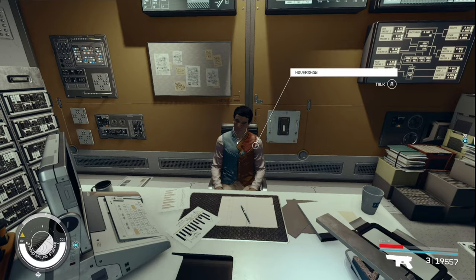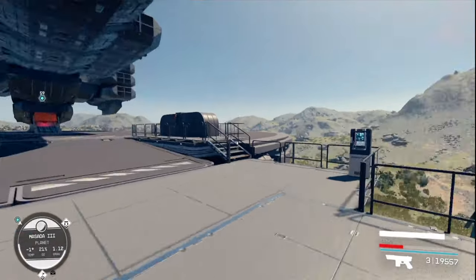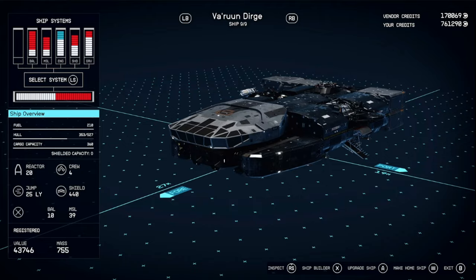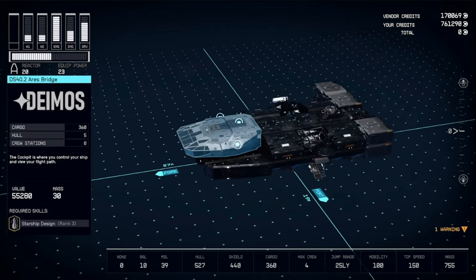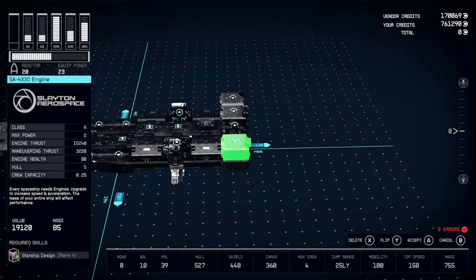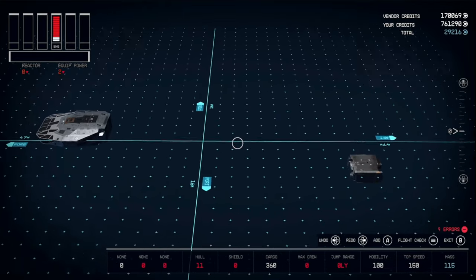Take that back to your outpost landing pad. Once you get back to your outpost, interact with the console. Pull your cockpit off and one of the engines so you can easily access it again later, then delete everything else.